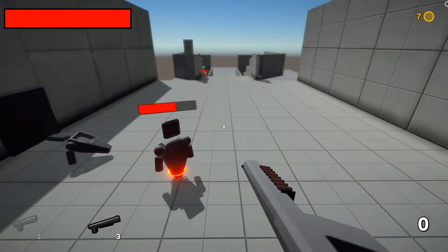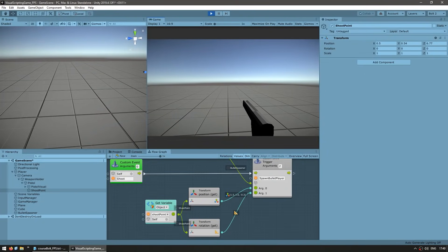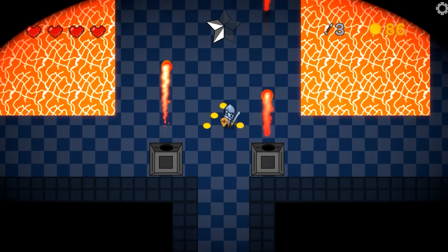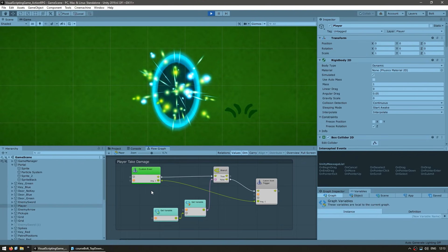The game is part of my complete Visual Scripting course, which includes step-by-step guides on how everything was built. It starts completely from scratch with a brand new empty project and goes through step-by-step until the final game. The course contains not just this game, but actually three unique games: a platformer, an action RPG, and now a first-person shooter.